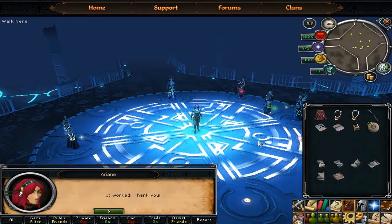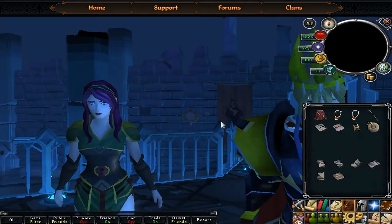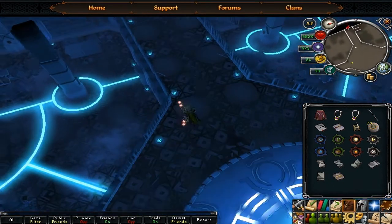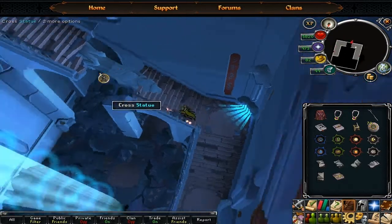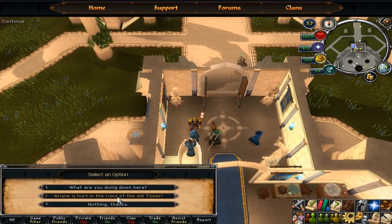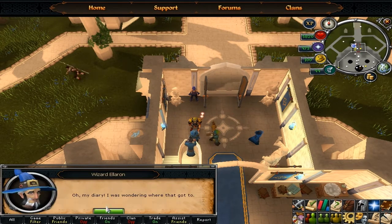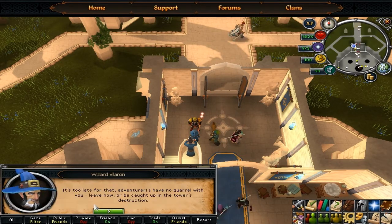Once you have completed that, Arion will say well done and a cutscene will happen. After the cutscene, you have to investigate Arion — you notice she's knocked out. Get out of there by going west and up the stairs, returning to the Wizard's Tower lobby area. Talk to Wizard Eleron and select: 'Arion is hurt in the ruins of the old tower', 'Will she be okay?', 'What can I do?', 'I didn't say she was in a coma', 'You planned this?', 'You wrote that diary?', 'Enough talk.' Then a cutscene plays.